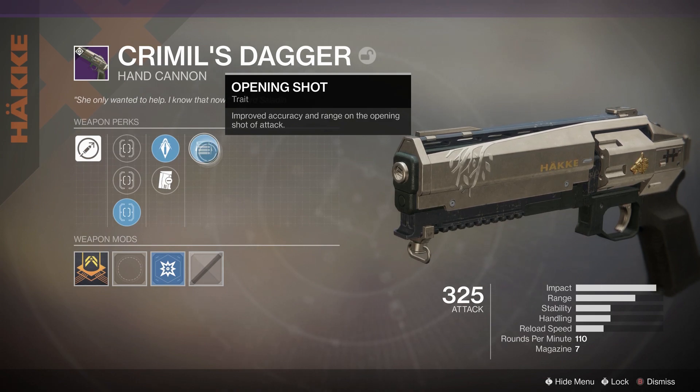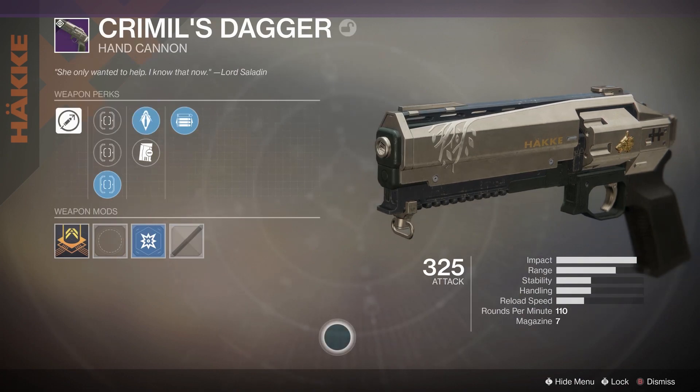The last trait perk is Opening Shot — improved accuracy and range on the opening shot of an attack. Now this is a high impact hand cannon, it's going to be doing 71 crit damage to the head. So 71 times 3 is 213 damage, and the average guardian has 198 health — meaning this hand cannon can three-tap, just like D1. You're gonna have to land all crits though.